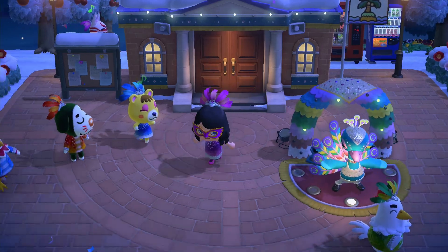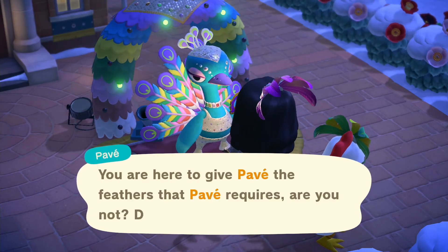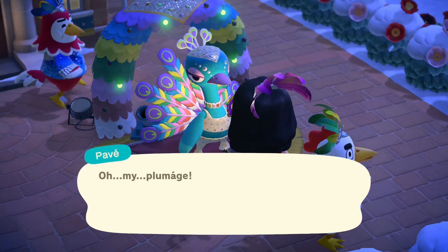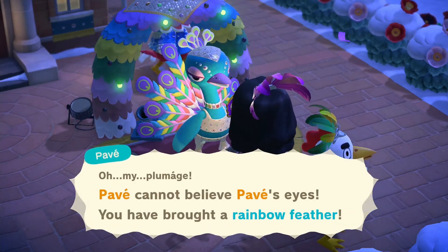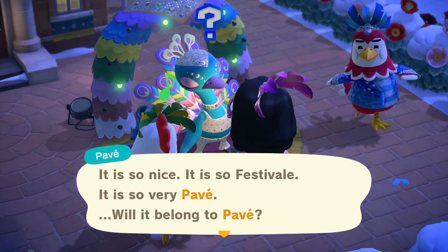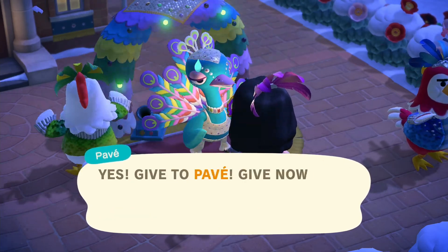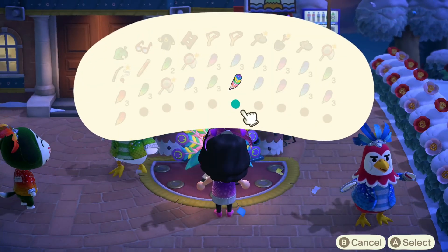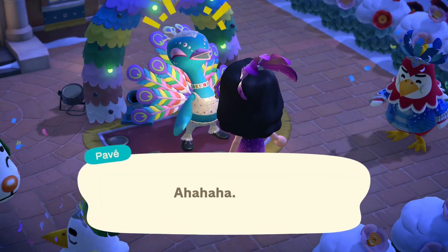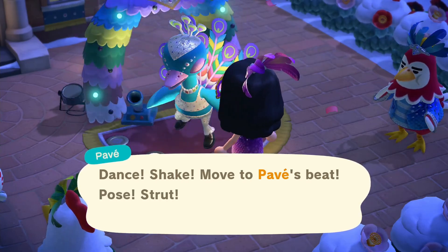Let's talk to Pave and see what he has to say. He says: 'You are here to give Pave the feathers that Pave requires. Are you not? Do not answer. Pave knows. Pave cannot believe Pave's eyes. You have brought the rainbow feather. It is so nice. It is so festival. It is so very Pave. Will it belong to Pave? Sure — take the rainbow feather, give it to Pave. Give now.' This is my only one right now that he's getting. Ahahaha! Viva rainbow! Now he's gonna dance — he does his little dance and shake.